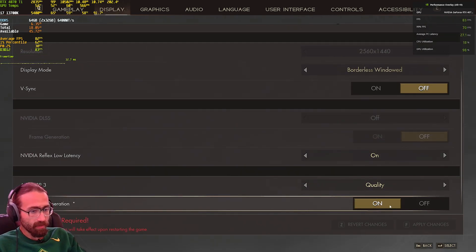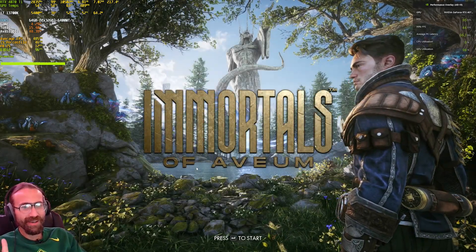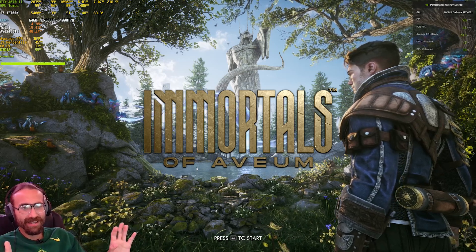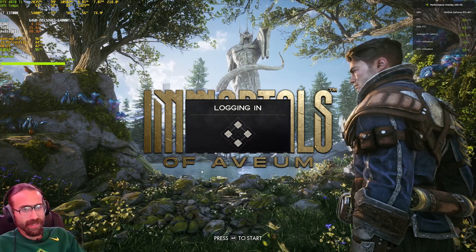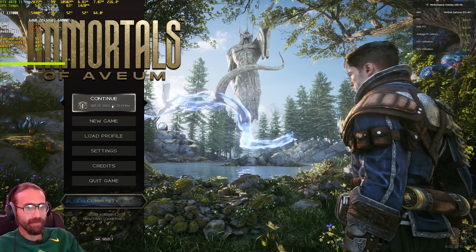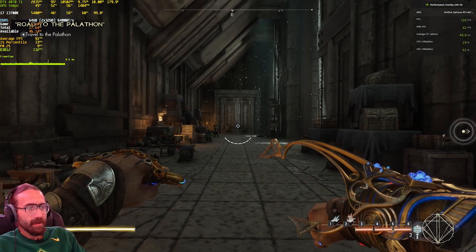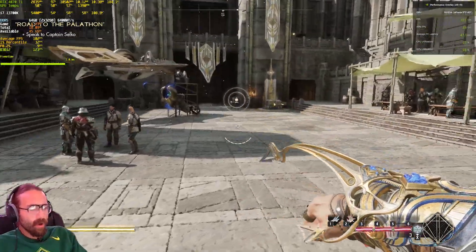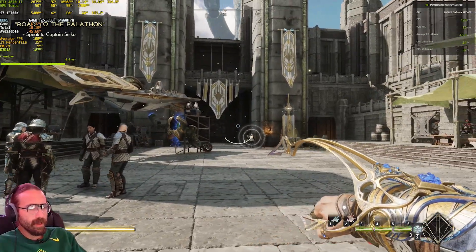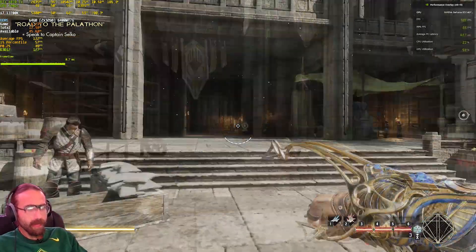To turn on frame generation I have to restart the game, so let's do that and we'll be right back. Okay, I think we're back. The telltale sign I've heard is that whatever overlay you have is going to report a solid bar — which you can see up in the upper left where the frame time graph is — that's apparently normal behavior with these overlays. Let's get back in here; frames are all over the place. Okay, we're back outside.